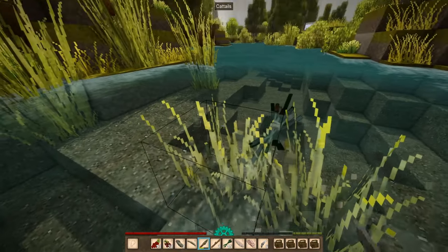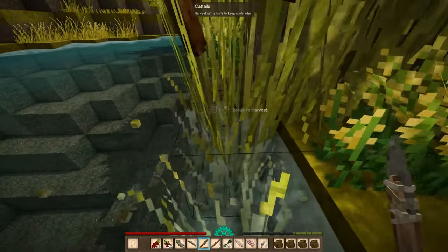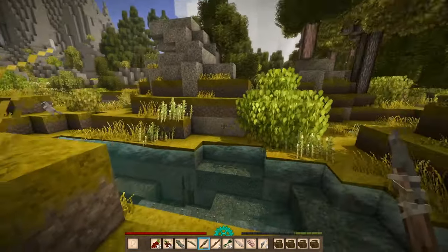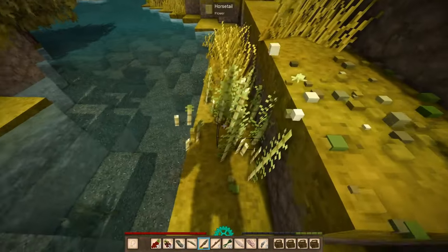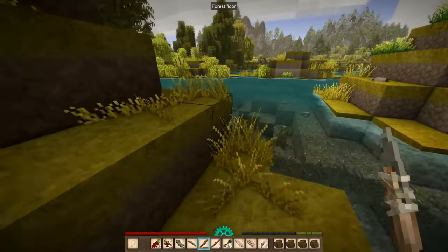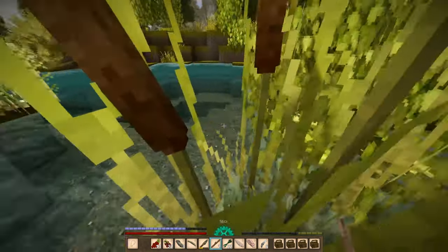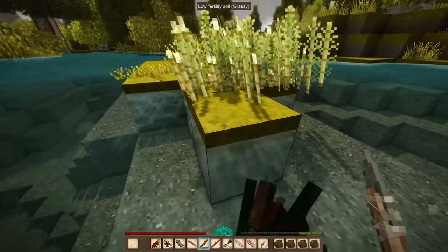Eventually I will be harvesting these cattail roots, just not now. I want to be able to transplant these roots and put them in a nice formation so I can easily harvest lots of them with a scythe — but that's going to be far into this playthrough. I also need two more. Let's get some horsetail — we could use these for bandages. Let's get 26 cattails total because we need two for the bandages.